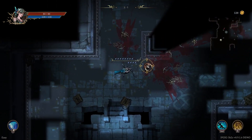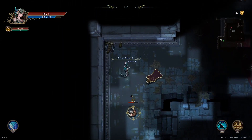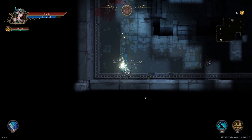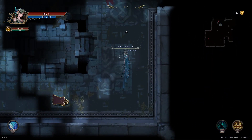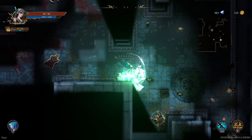And apparently you can right-click to beat up enemies with your bow. So I guess if you run out of arrows... I don't think I ever actually did run out of arrows, though. So why is it there? I have no idea.